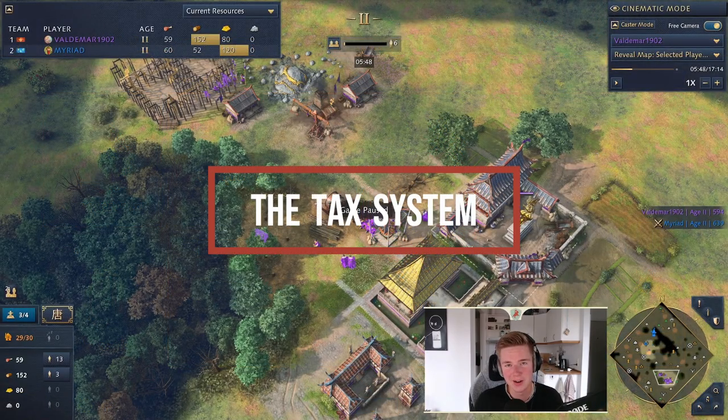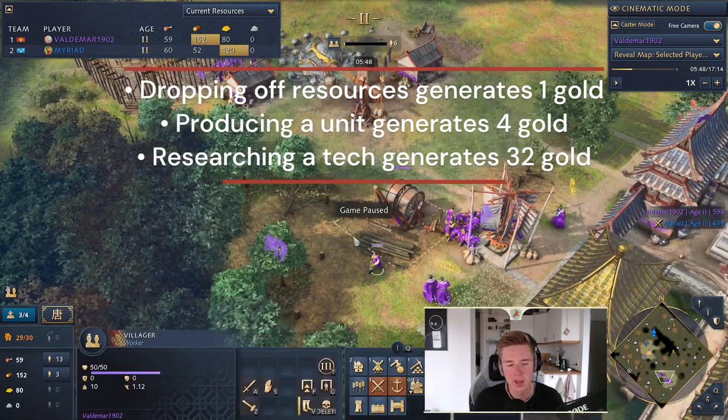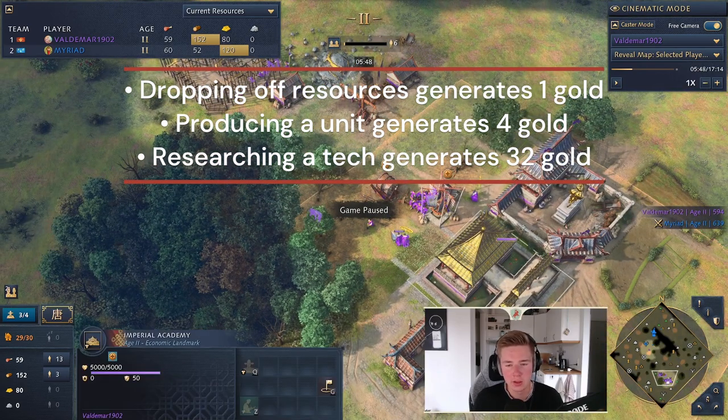The most important part of the Chinese civilization is the tax system. The tax system is every time a villager drops off a resource on a drop-off point like the mill or the lumber camp, you're going to generate one tax. If you drop it off and the lumber camp or mill is within the influence of the imperial academy, you gain double that — so two tax.